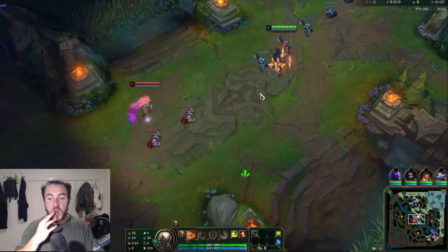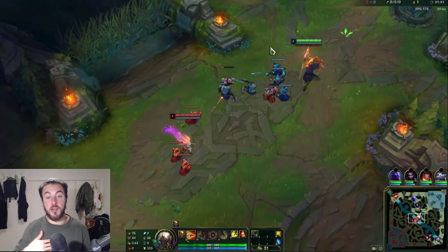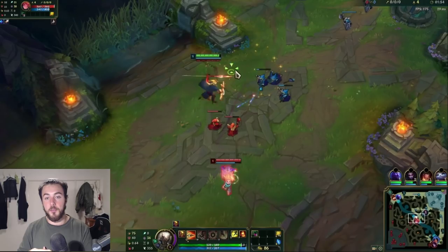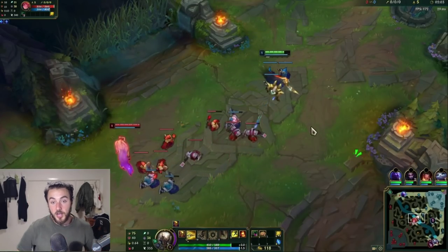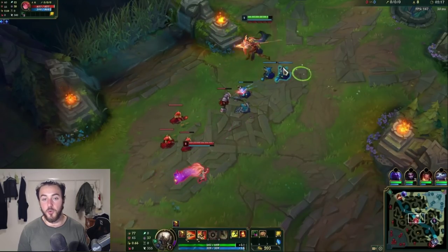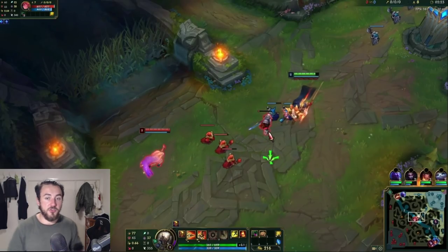Now we're going to jump into a second VOD. In this one, I'm actually versing a Zoe. This one's played a little bit differently. I know that I have Elise Jungle, so I know that this Zoe is extremely threatened from early ganks. So instead of hard pushing level 1 and 2, I just accept reality that I want to get pushed in because Elise's gank threat early on is very good. I don't want the wave to crash into my tower — I just want it in that nice little pocket outside my tower. I was trying to chunk this Zoe a little bit so she's not full HP when Elise comes.